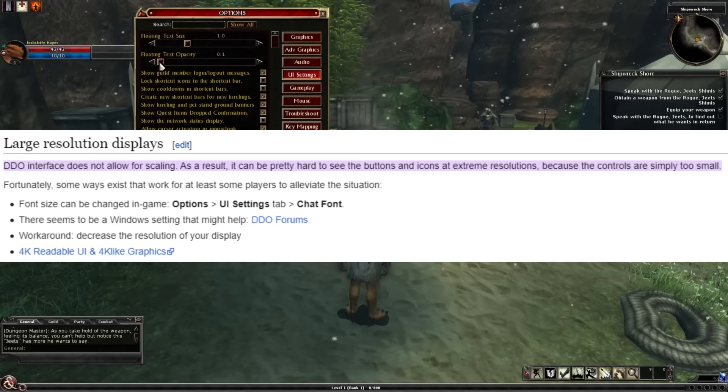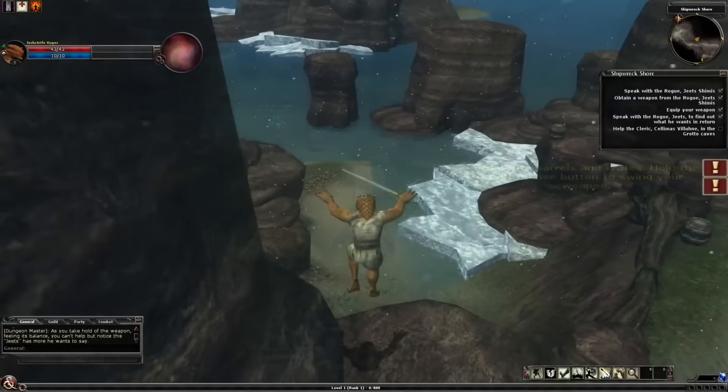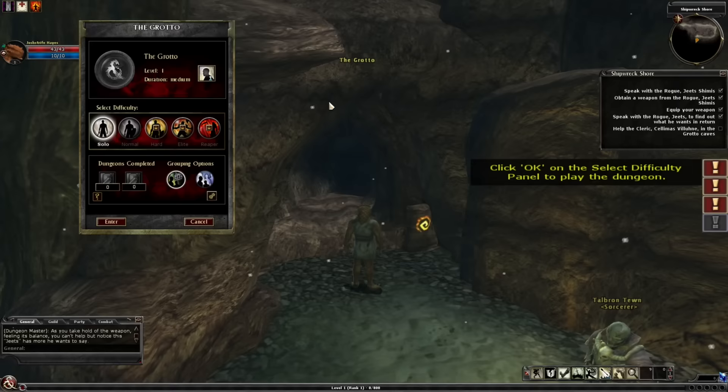Thankfully, the keys are super easy to rebind and the map is serviceable. With our new sword equipped, we bravely dispatch some dangerous barrels, and then my urge to leap to my death is stifled by a massive invisible wall. We're told to talk to Selenus and sent into this cave — and this is a dungeon, so we get the dungeon menu. Choose your difficulty: solo, easy, medium, hard, or reaper. Each dungeon has these options, and you unlock harder modes by completing the previous, meaning you can just grind dungeons.